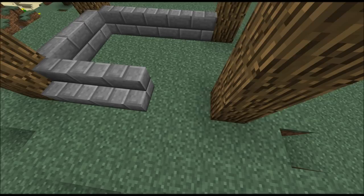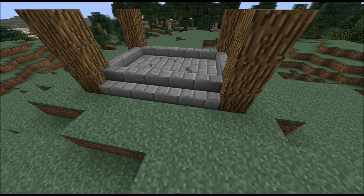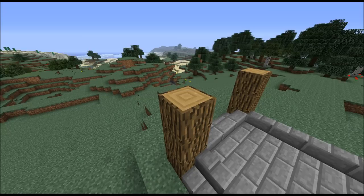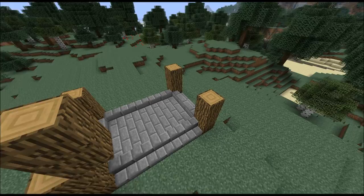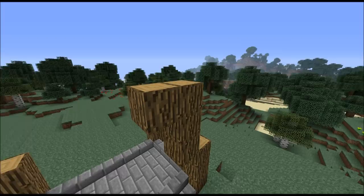Then you want to take half slabs and fill out this middle part here. Then take logs and continue building these two-block pillars up here until they hit each other.